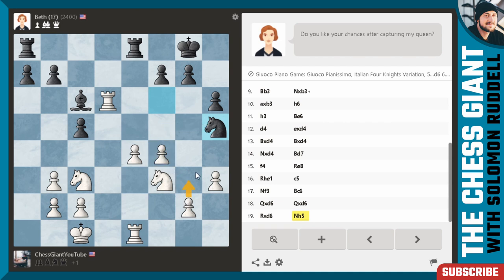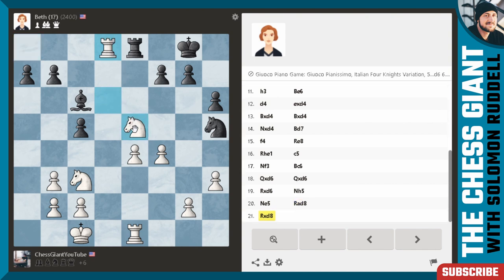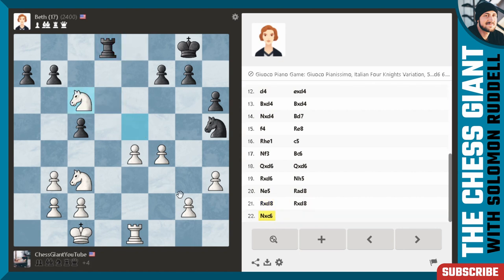Queen takes d6 — take that pawn. Now take the queen. Knight h5 attacking my pawn — did not see that. G3 could be played. Knight takes g3 — nah, it doesn't work. I could play knight e5 — I think I'm going to do that. Rook d8, I think we're okay with that. I'll take that rook. I'll take that bishop. And I will defend this pawn — maybe knight e2 or rook f1. Hopefully you guys are learning a thing or two from my thought process. I'm not a grandmaster, I'm just trying to hold on here.